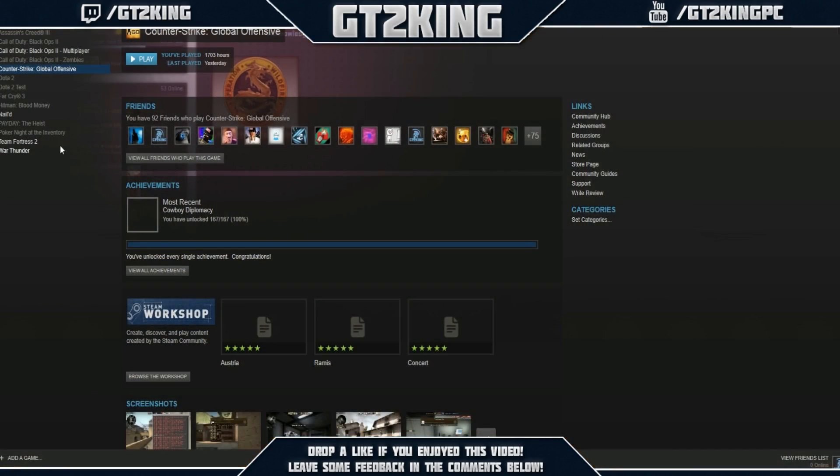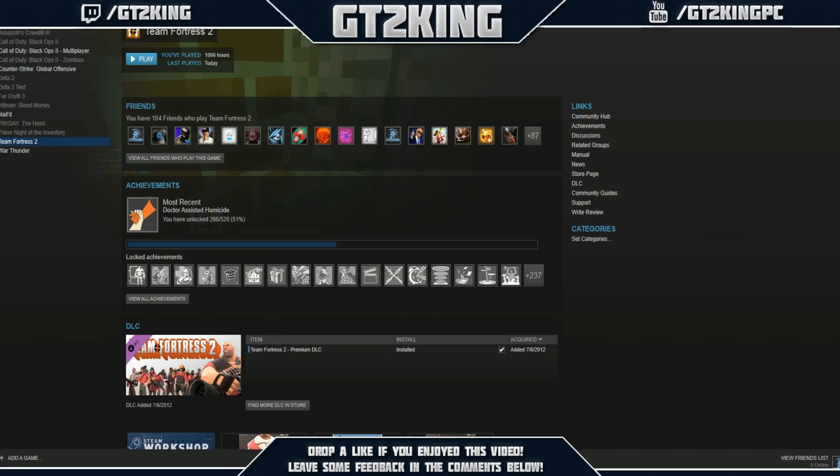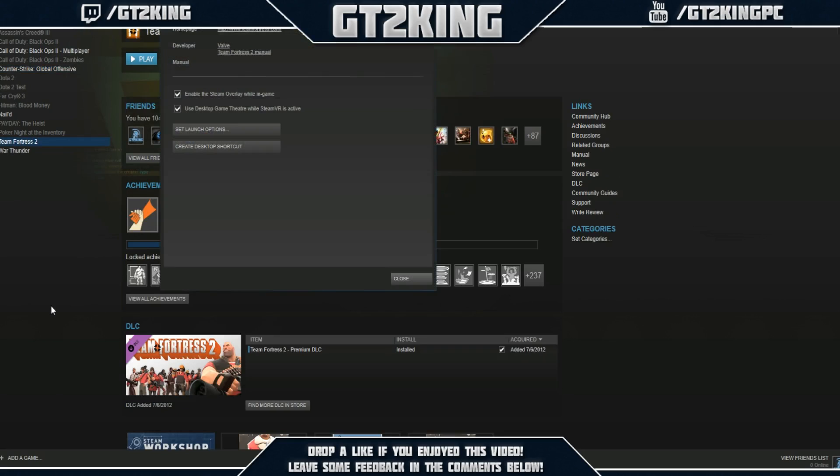Another thing you can do is go into your Steam library, hover over Team Fortress 2, right-click it, click Properties, and then Set Launch Options. I'll have the launch option commands in the description, but typing them in will give a bit of a performance boost.